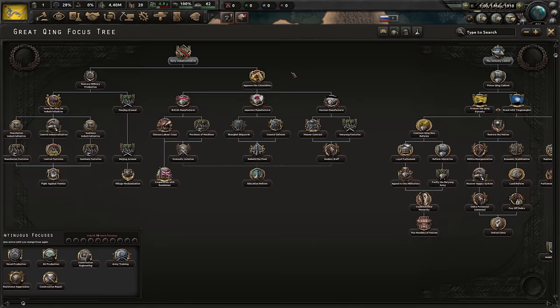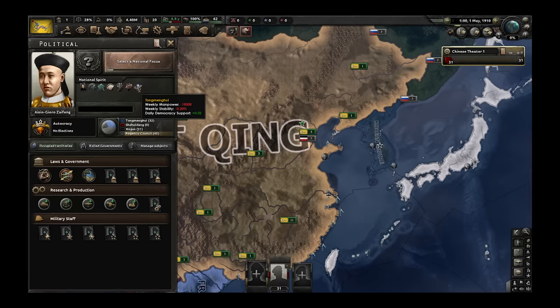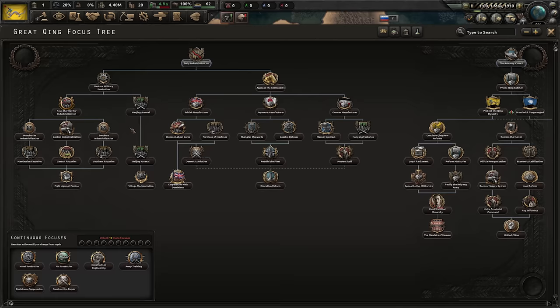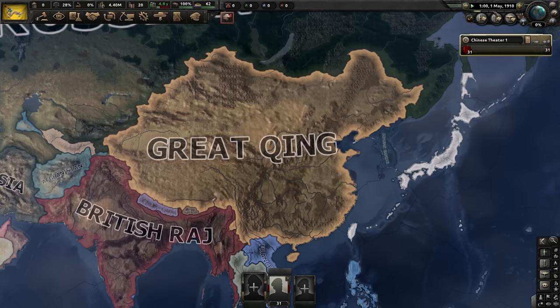There are a couple of things I want to fix. They are terrible. This is the one I want to focus on — the payment of indemnities. If I rush through this branch of the focus tree, I think I can get most of these done.